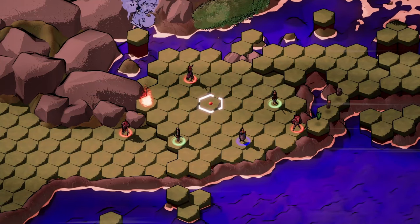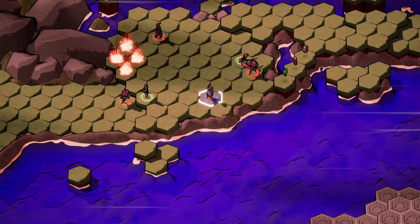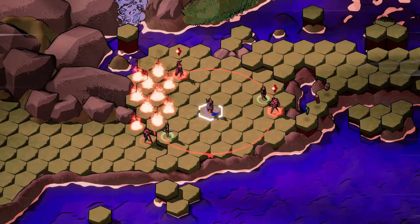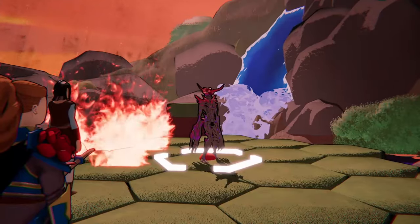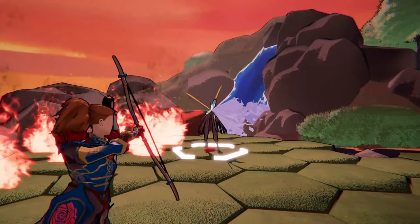Tyrants Twilight plays out like a regular tactics game with a bird's eye view of the terrain and the units that occupy each tile, but as soon as the player initiates an attack the camera shifts to frame the attacking unit and the player assumes control over that unit's actions.